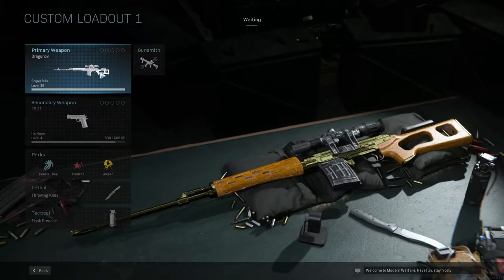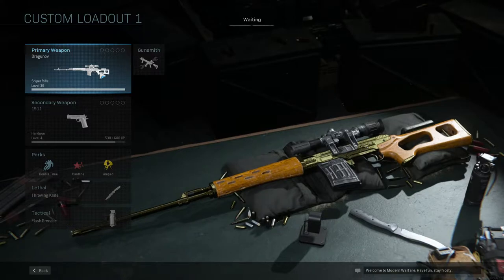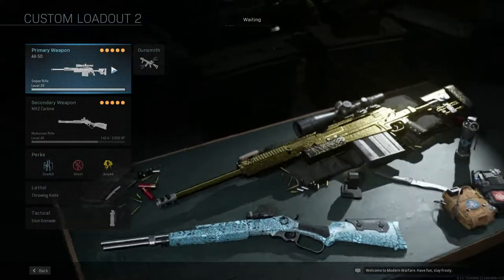Here's the Dragunov - do it in Shipment if you want. For long range kills, do long shots in 10v10 Domination - that was the best way for me on the bridge map. I did a little bit of Hardcore but mostly Shipment and 10v10 Dom for this gun.